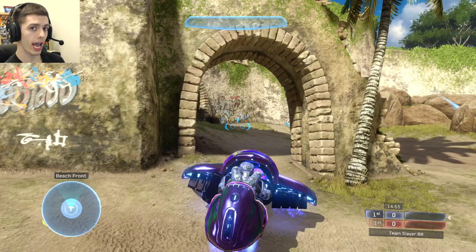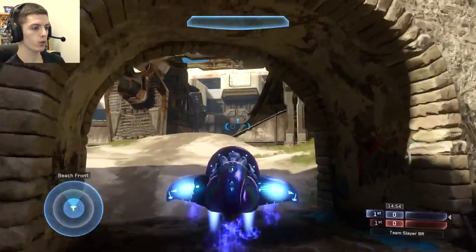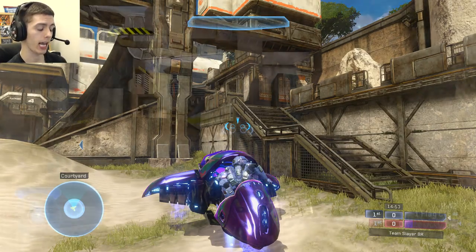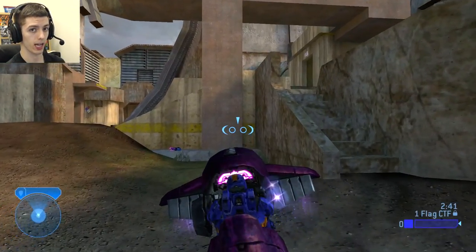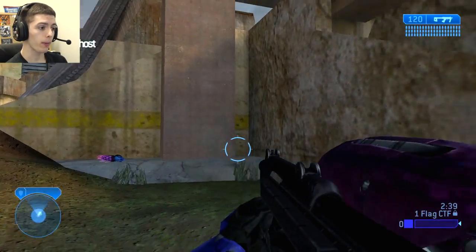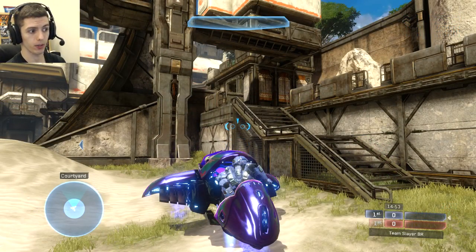Stop boosting, turn as you near the archway, boost through the archway and this little second archway. Then you're going to get out right as you reach this stairway. Now you always get out on the right-hand side of the ghost in Halo 2 Anniversary. In Halo 2 Classic you get out on the left side. If someone wants to comment down below and tell me how you can manipulate which side of the ghost you get out on, I'd be really interested in hearing it because so far I haven't found anything.